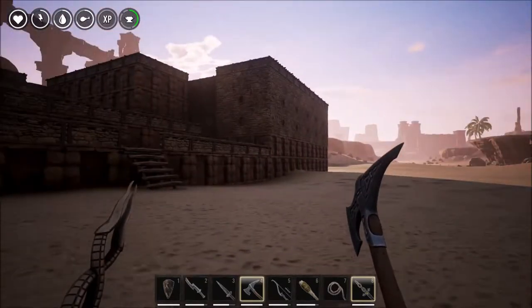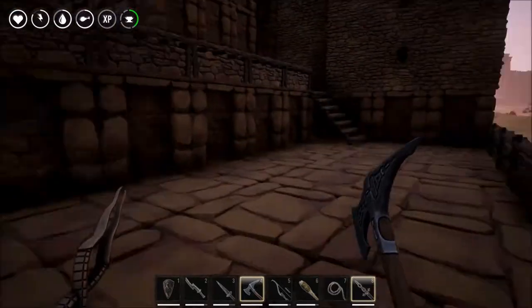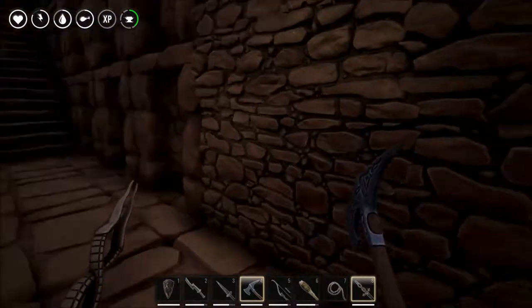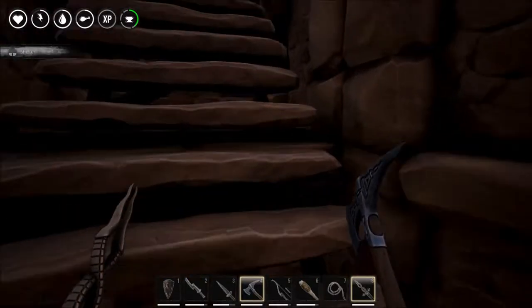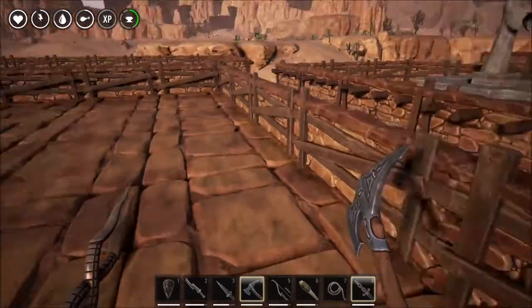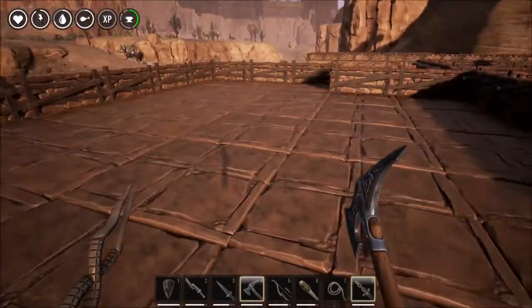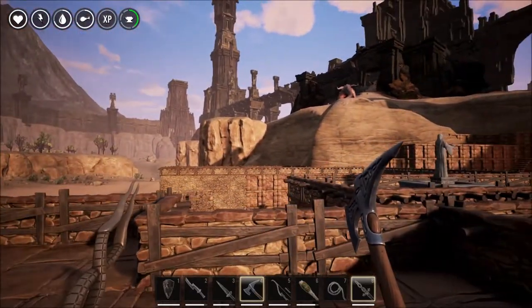We've built that onto the side — I know it looks a bit weird but I still like it. And we've built this one here, onto that side. What I want to do then is build another building on top of this bit here, and then this is going to walk out onto the roof of the other one, so it's sort of going to be staggered.